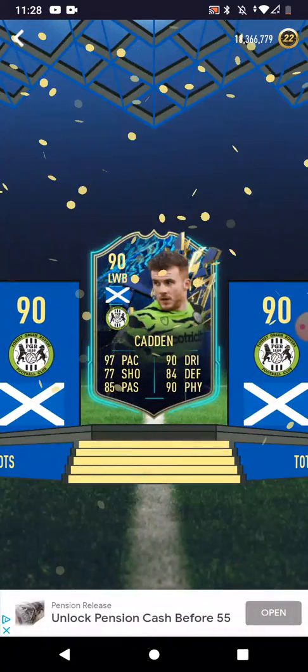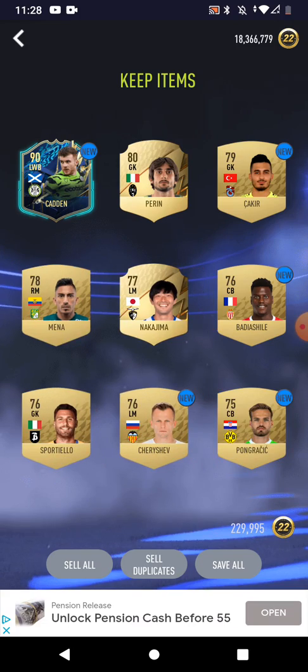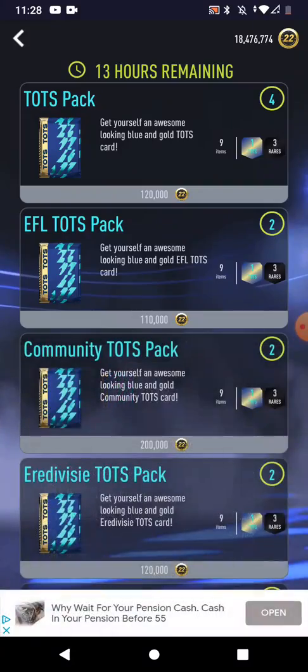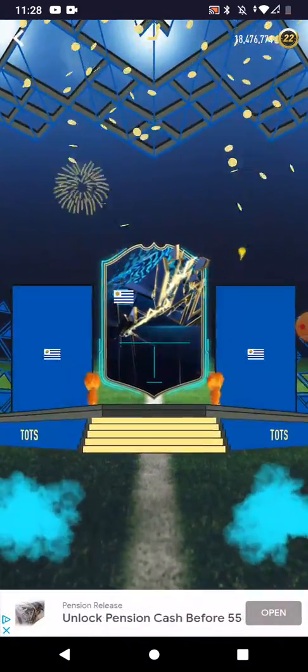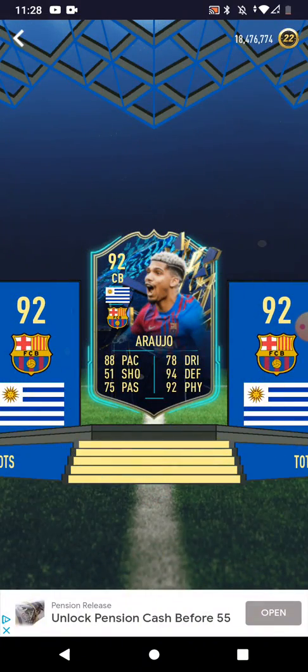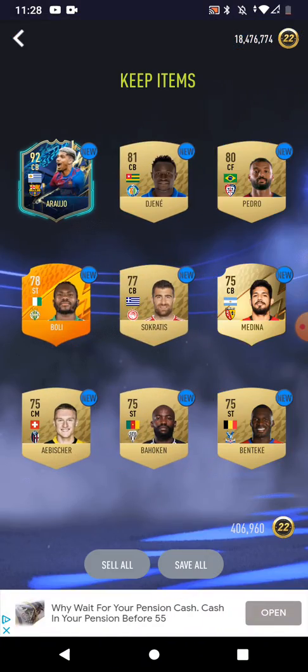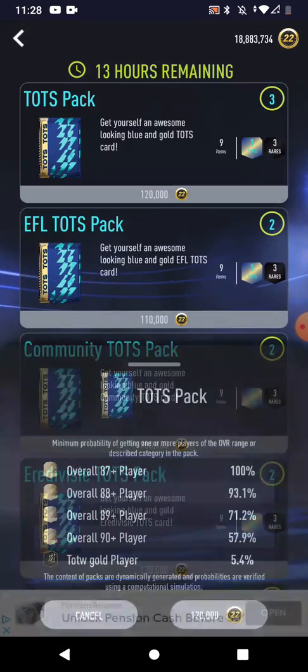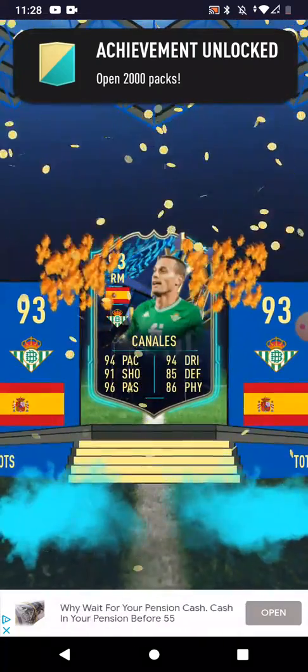We got this idiot, the bronze player, and then we have this guy - selling for 18 million coins. Oh hello! I have better players in my team so I'm not gonna use him. And then my next one - open two thousand packs, wow.